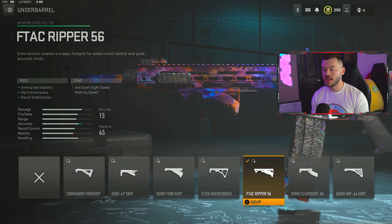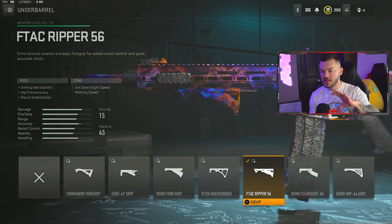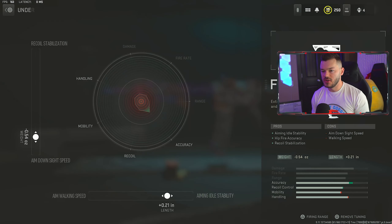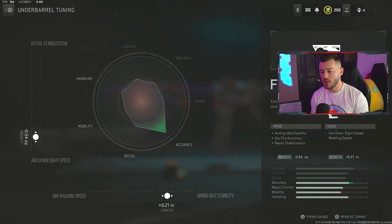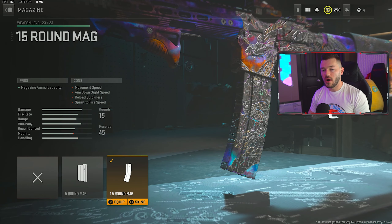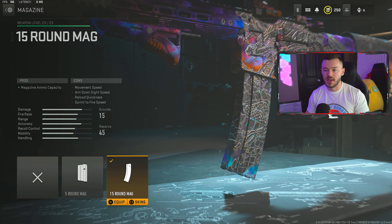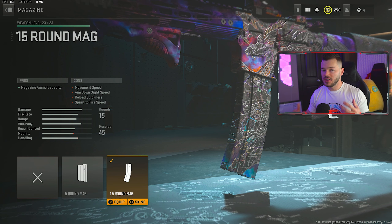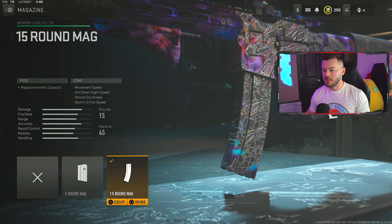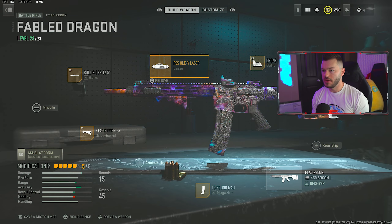Moving to the underbarrel section, we're running the F-TAC Gripper 56 for aiming idle stability, hip fire accuracy, and recoil stabilization — you definitely have to stabilize this thing out because you're going to be spam firing it. The tune is a negative 0.54 and a plus 0.21. After that, in the magazine section, we're throwing on the 15-round mag — bumping up from the 10-round stock because when you're spam firing against multiple people, extra rounds are incredibly beneficial.